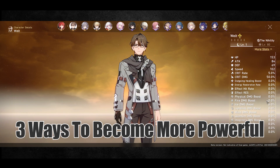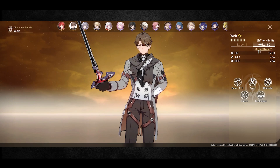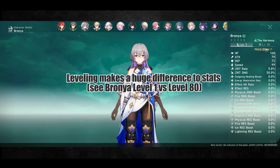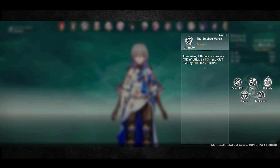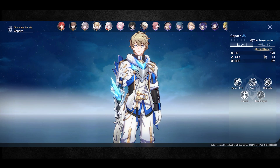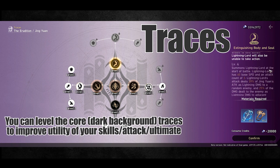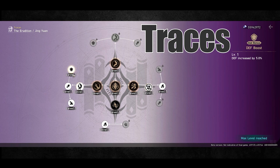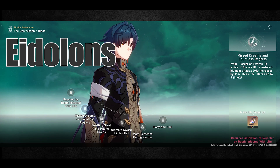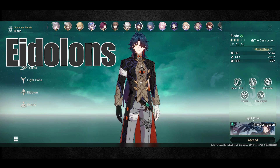There are 3 ways characters can gain power. First, build the character by leveling them up and ascending them — characters in Honkai Star Rail gain a lot of damage and stats from leveling, and at certain level thresholds you'll need to farm specific materials to ascend them, similar to Genshin Impact. Second, unlock their traces, which grant additional stats and significant passive bonuses or skill damage upgrades — invest in traces for characters you play often. Third, getting multiple copies of the same character unlocks Eidolons, which grant special abilities to the unit.